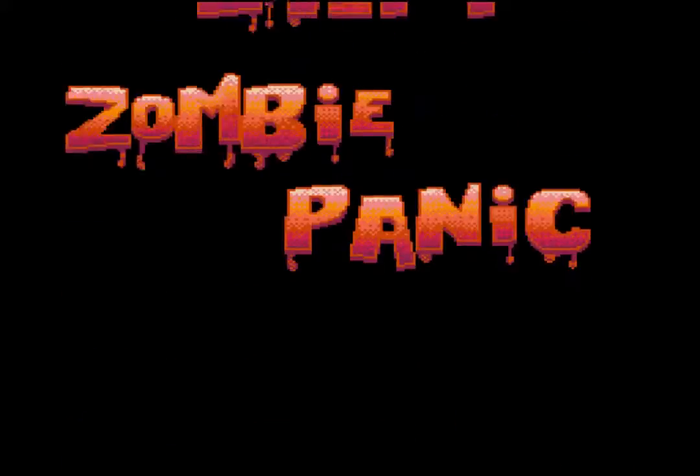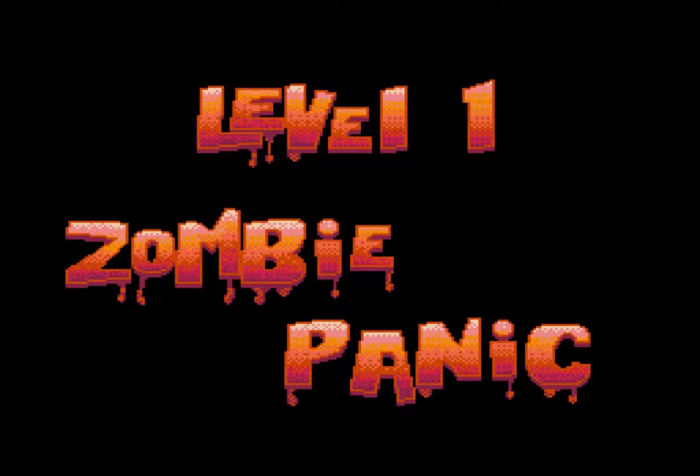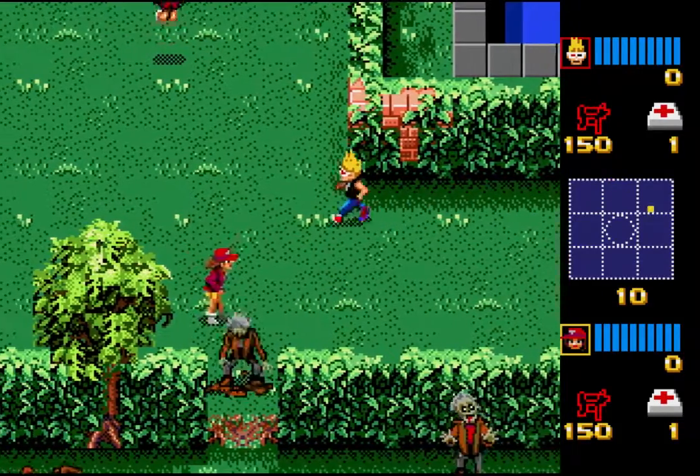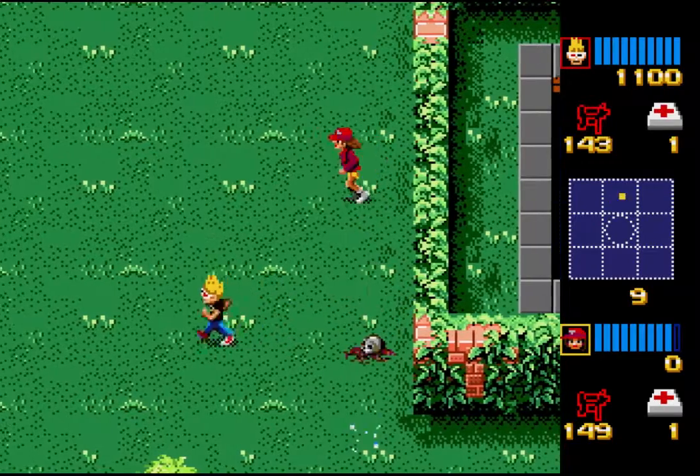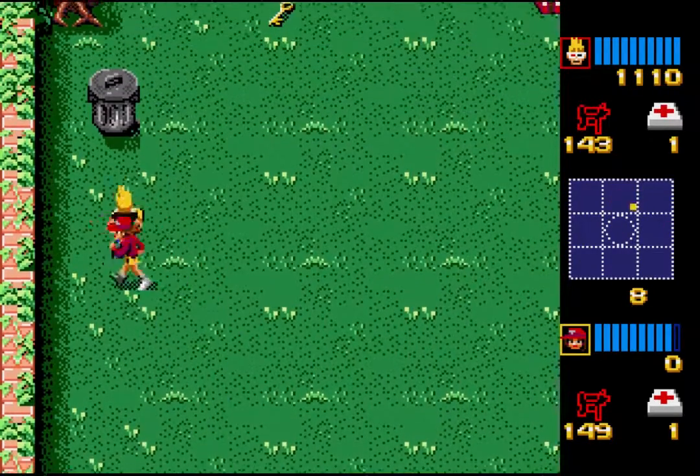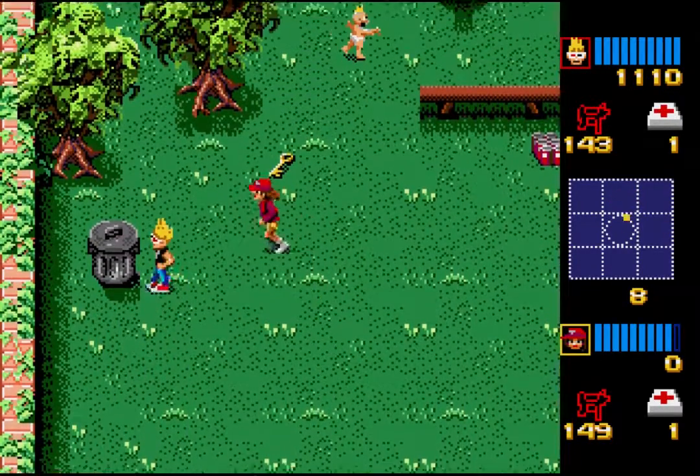Rescue the neighbors in Level One: Zombie Panic. That's panic — panic means everyone's going crazy. So you have to rescue these neighbors. I was using the wrong thing. You've got squirt guns to start with. For some reason, squirt guns hurt zombies.